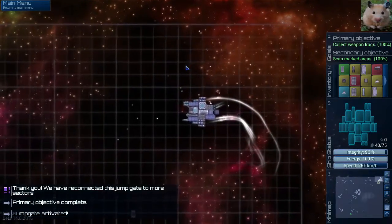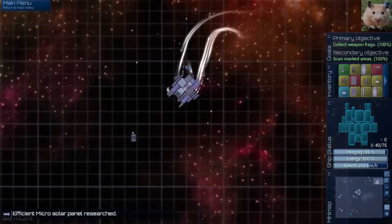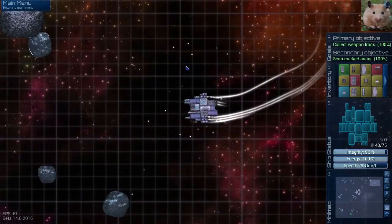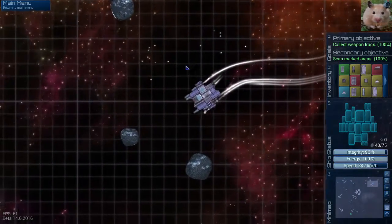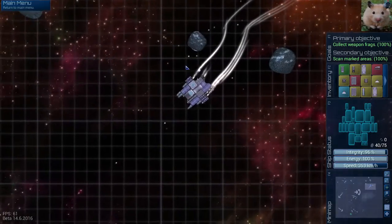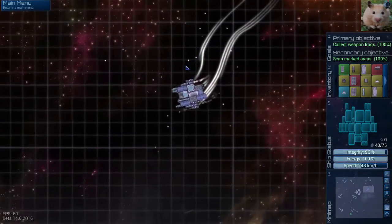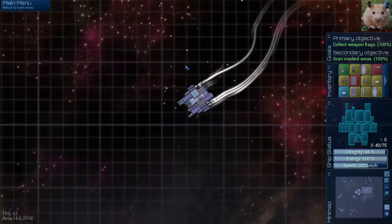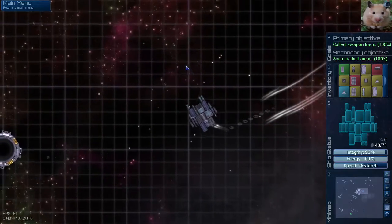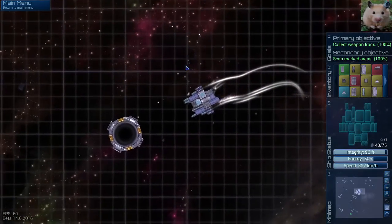There we go — and that's our mission, and now we can go jump. Another module here — an advanced generator. I have to go over here into the center. So we're going to have more energy; we'll be a little faster maybe coming up here soon. If you're wondering whether you should buy this game or not, my answer is pretty much already decided — yes.